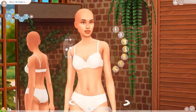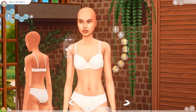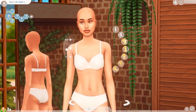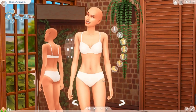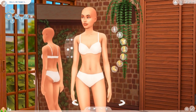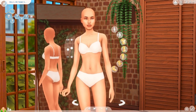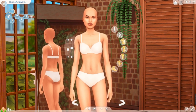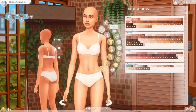Hello guys and welcome back to another CAS video. This is a CAS video that I do most of the time whenever a new pack comes out, or in my case a new pack that I end up getting. I went ahead and got the Horse Ranch pack, and what I usually do is go through and try to make a sim using some of my CC and the new pack stuff — so basically Horse Ranch and a little bit of my CC.